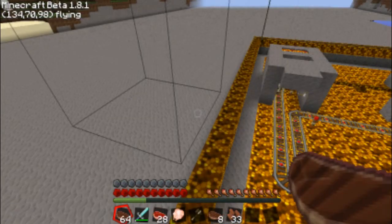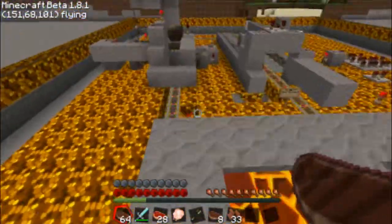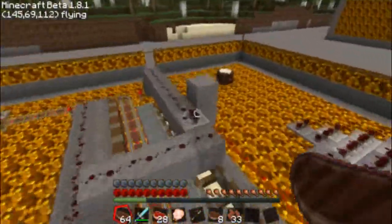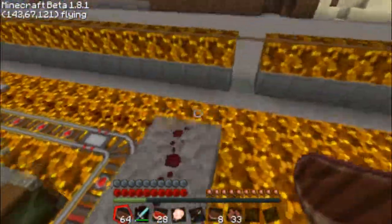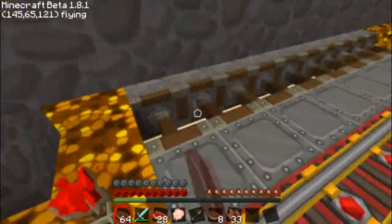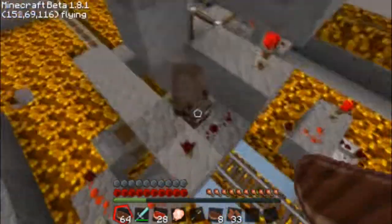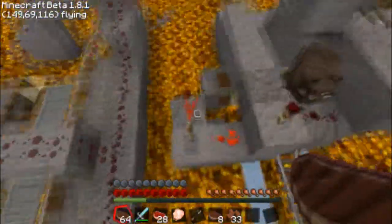There will be a link in the description to the map. I will port this on as well as a schematic file. However, because WorldEdit still hasn't figured out how to do pistons correctly, you're going to have to arrange these pistons in the correct places instead of just being pushed down. But I'm pretty sure you guys can figure that out.